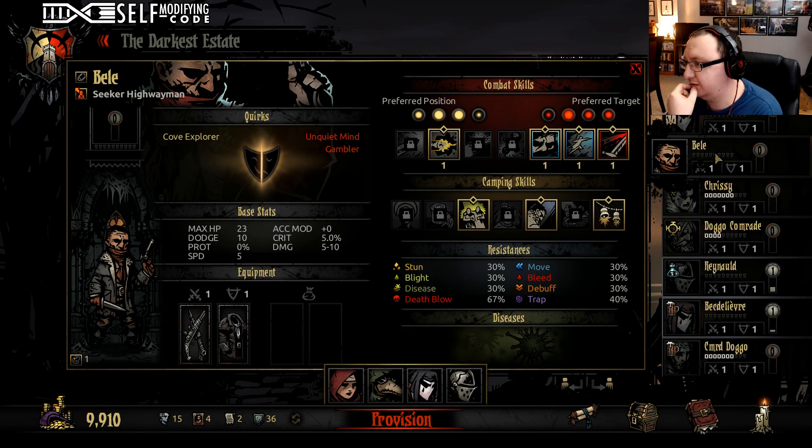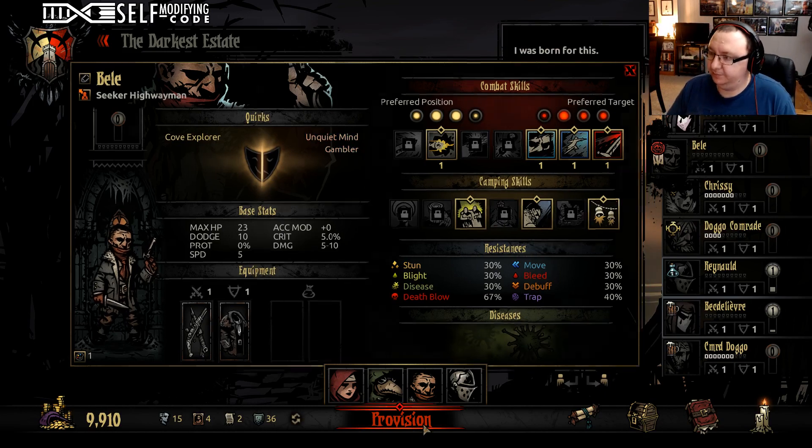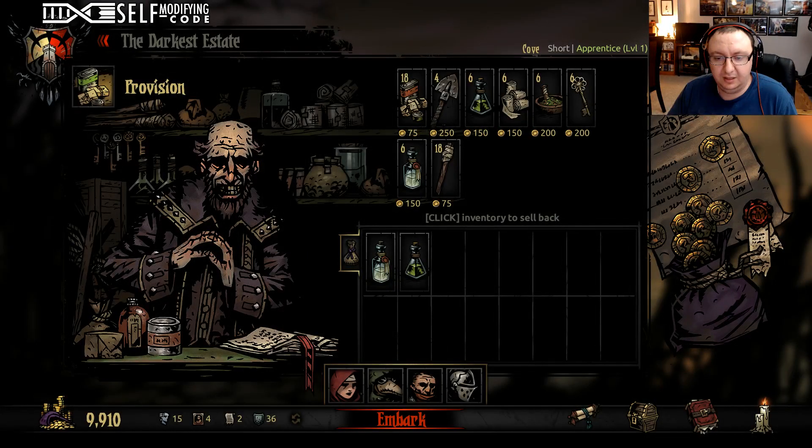This is where things get tough — where we have to be concerned about a lot of positioning stuff for these characters. Let's get Bele in there instead of the jester — actually level him up cause he's a cove explorer. Let's do it. Let's provision it.